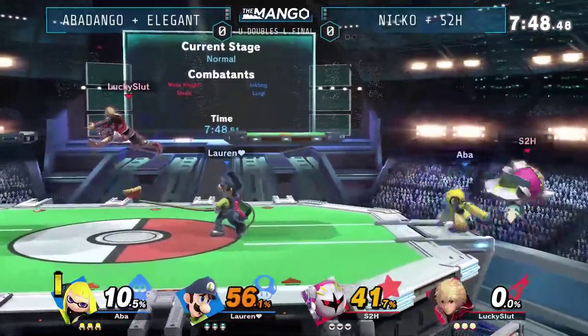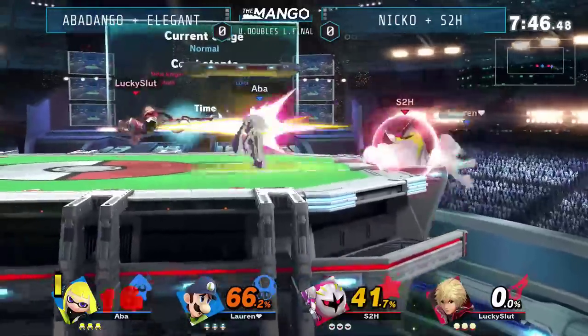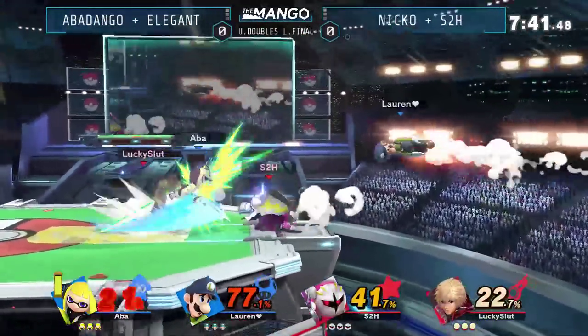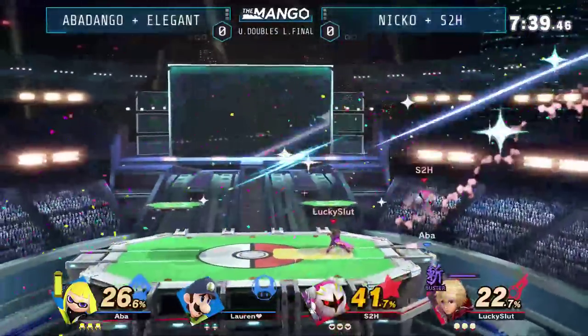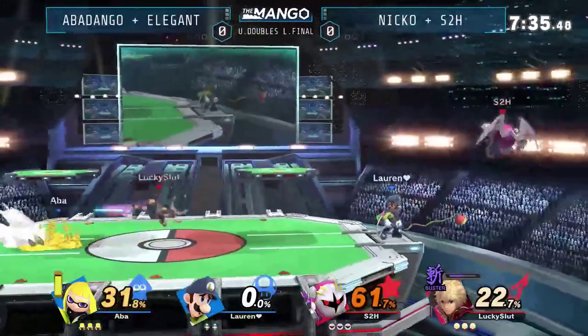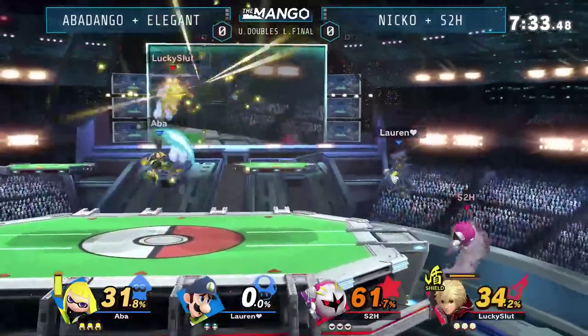The early going is basically even, but Elegant is the one with the highest percentage so far. Plunger grab? Unable to really get that. He had to try to go high, because if he tries to go low, that is just free for actuation for the drop down there.